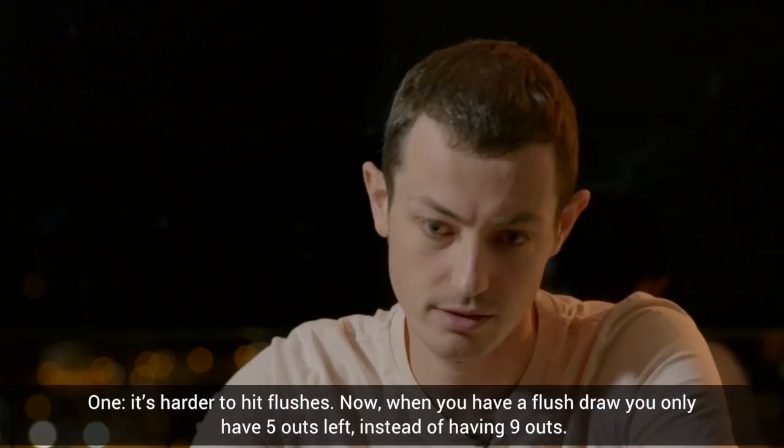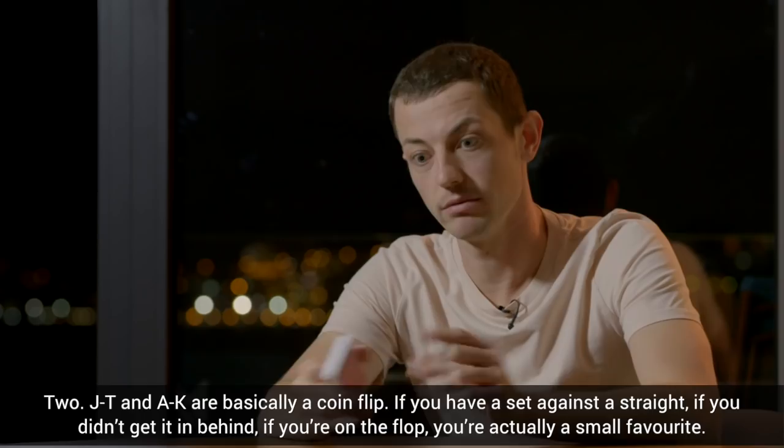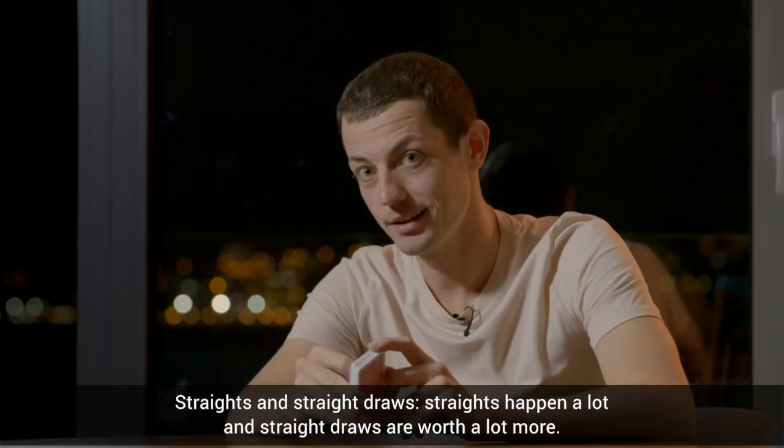Two, Jack-10 and Ace-King are basically a coin flip. If you have a set against a straight, you didn't get it in behind — if you're on the flop, you're actually a small favorite. Remember that ace can be a five though. So Ace-6, 7, 8, 9 is a straight, but you'd still lose to any ten.